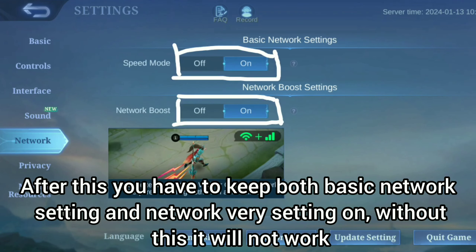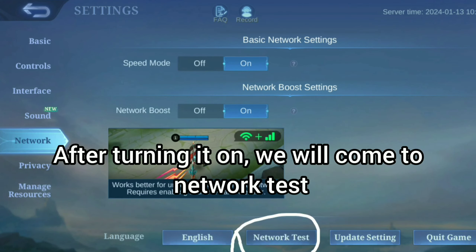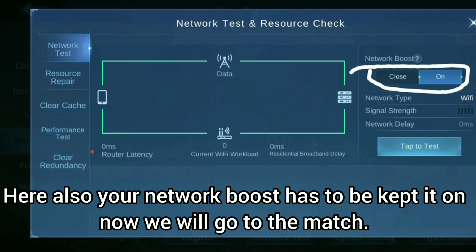You have to keep both Basic Network Setting and Network Verify Setting turned on — without this it will not work. After turning those on, we will come to Network Test. Here also, your Network Boost has to be kept on.